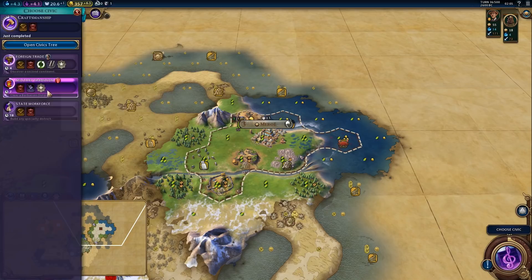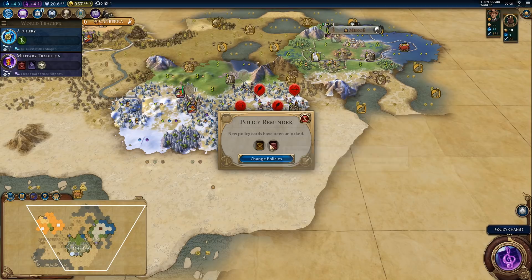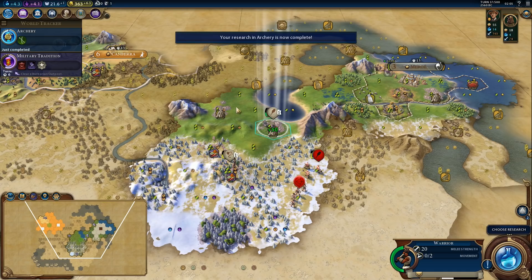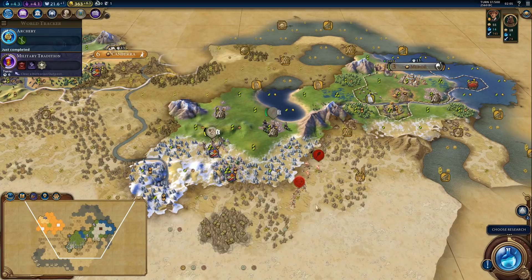We definitely want discipline, that's for sure. This is going to be a little bit nasty. We have to back up and pick up the promotion to heal — Battlecry — and back up. Now we can grab an archer; the settler will have to wait, it's not safe anyway.